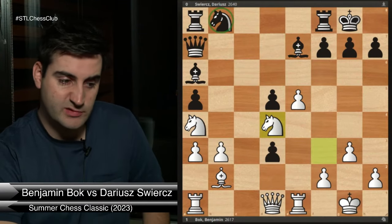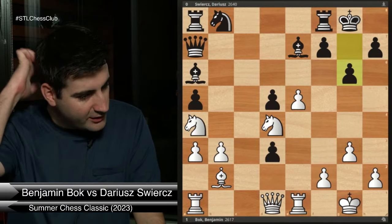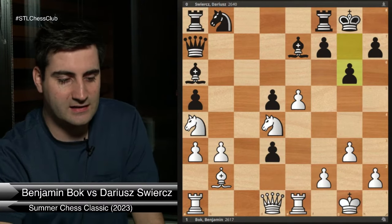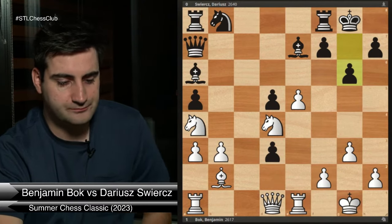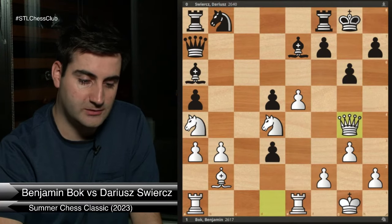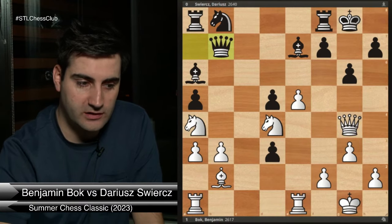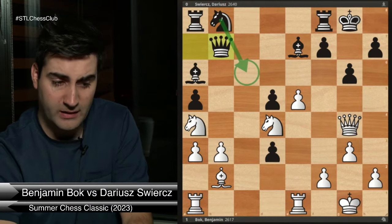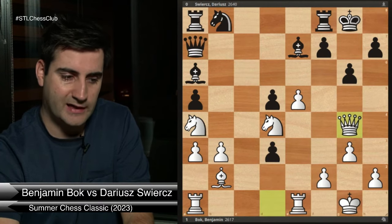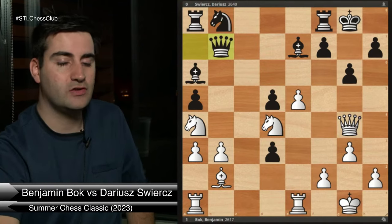So knight e7 is not possible — a significant problem for black. Black played g6. Here white has multiple good moves with a pretty dominant position, as the black pieces can't really move. I played queen g4, bringing my queen into the attack. Black played queen b7 — they want to go knight c6, they really want to get the knight into the game. If black gets another move, they're not doing too badly. Knight d7 is not a move because of knight c6, so queen b7 — what do we do now with white?